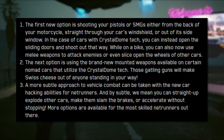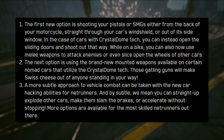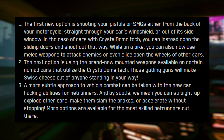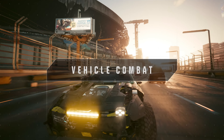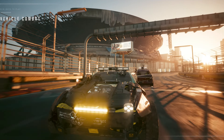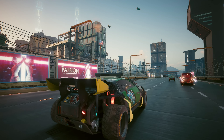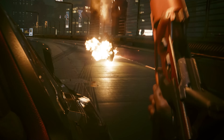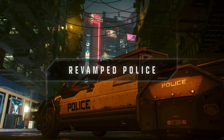The last and much more subtle approach to vehicle combat can be taken with new car hacking abilities for netrunners. By subtle, they mean you could straight up explode other cars, make them slam the brakes, or accelerate them without stopping — and more options are available for the most skilled netrunners. Car chases can also happen more naturally now with the NCPD actively chasing you if you try to get away, and they close the blog by saying wreaking mayhem out on the streets of Night City has never been easier or more fun.